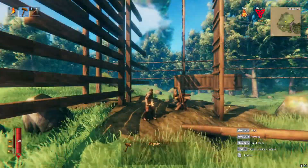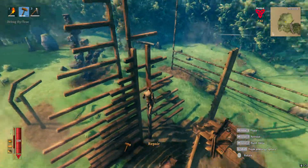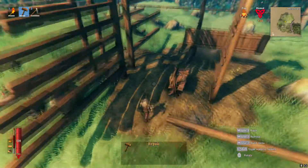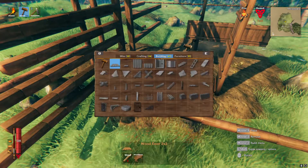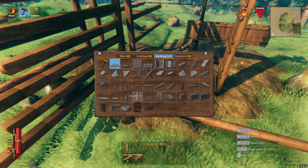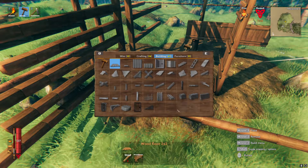I'm doing this with cheats activated in single player mode, which allows me to fly around and show you certain stuff better. I will also use meters as a measurement in this video, with one standard wooden pole being 2 meters, a core log being 4 meters, and so on. You can also see the measurements in the building menu.